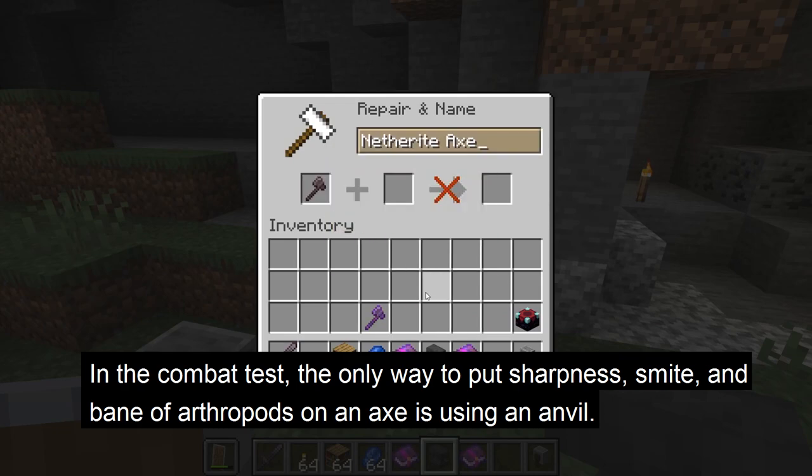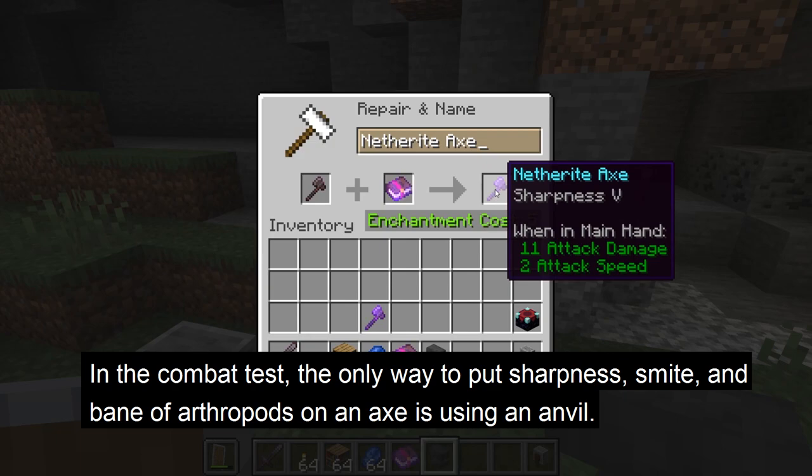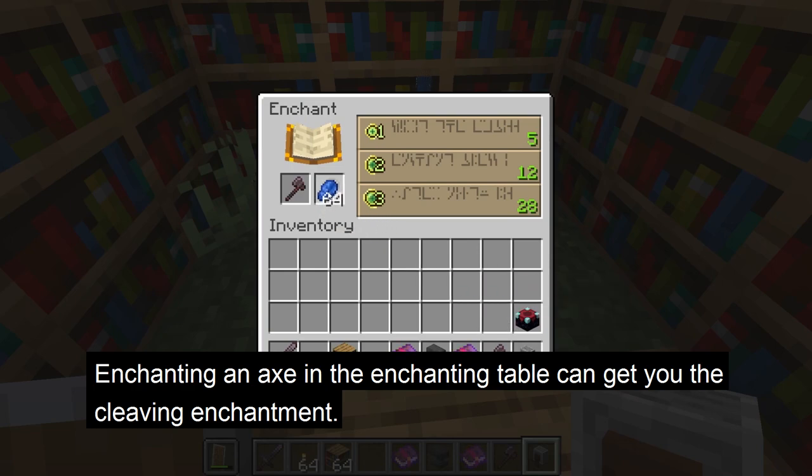Another change in the combat test is that now the only way to put sharpness, smite, or bane of arthropods on a sword is by having an enchanted book with the enchantment and then using an anvil to put it on the axe. However, with cleaving, you can get it from the enchanting table when you enchant an axe.